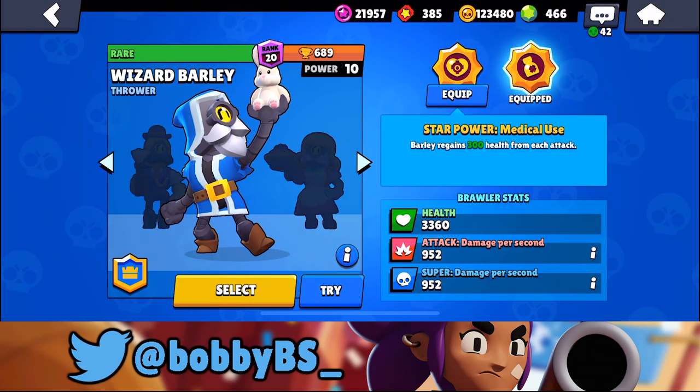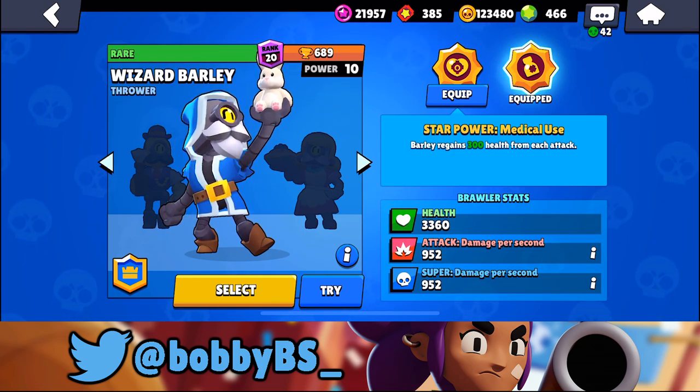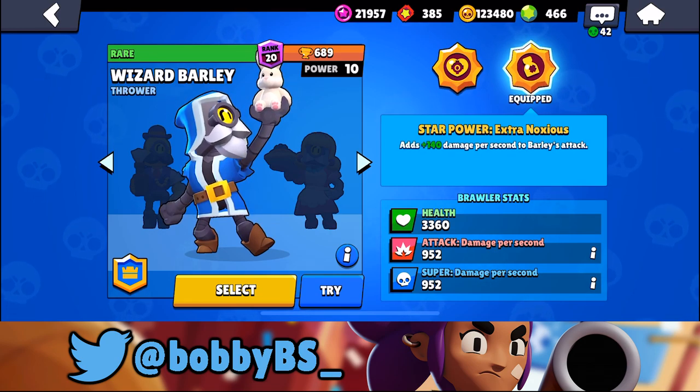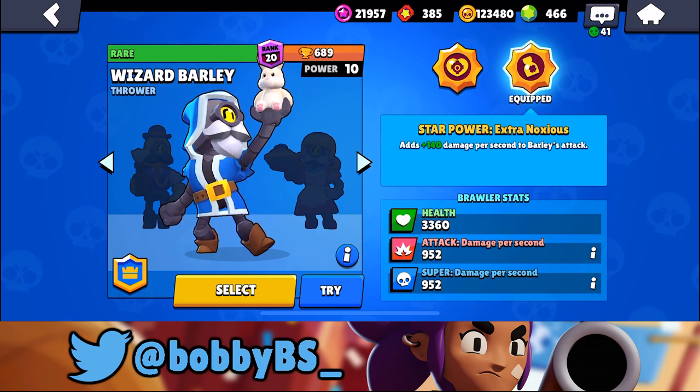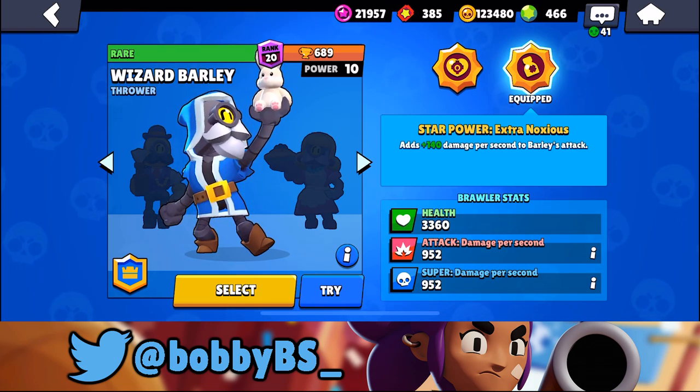So today I got Barley's star powers in shop. The old one is Barley regains 300 health from each attack, which is really useful and keeps you alive in a lot of situations. If you're just on a lane shooting, you're basically healing — you're constantly shooting so it's a really good one. But we bought the new one for 169 gems today: it adds 140 damage per shot to Barley's attack. I don't think it affects his super, but I think it's really going to impact him in Siege and Heist because it adds DPS to the safe or the IKE.